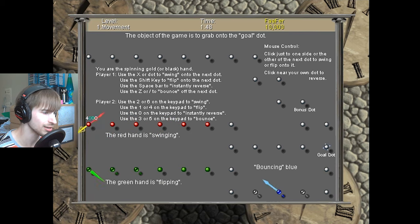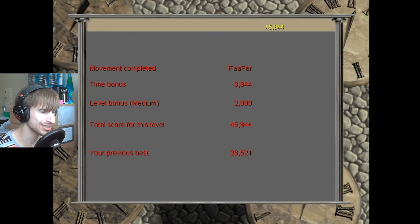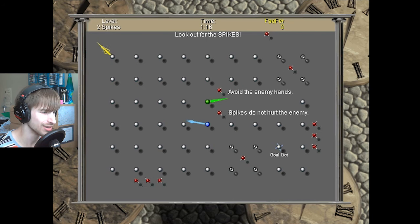He is so close behind. The controls for this game are not as intuitive as one might think — it's a little bit tricky to control your hand. I got just about all the bonus dots, and then we will be moving on. That was close. Luckily, he only stays on one side. Gold dot, cool. Alright, we are on to the second level, called Spikes.